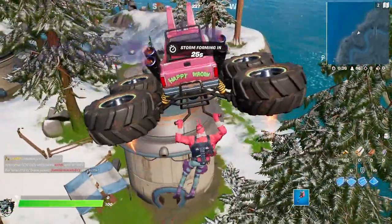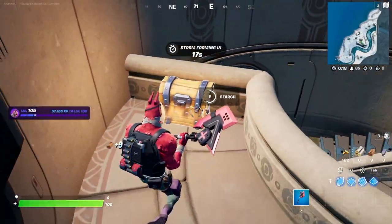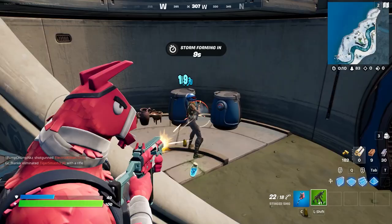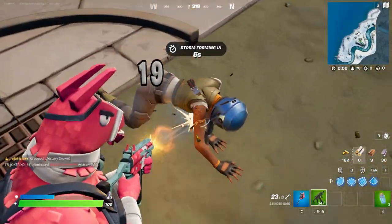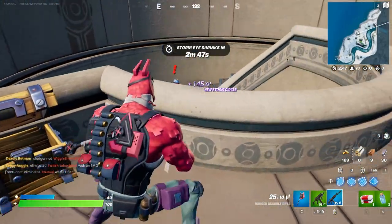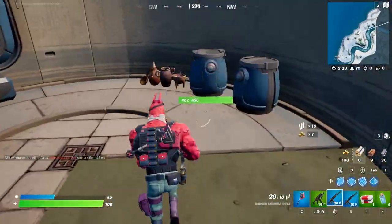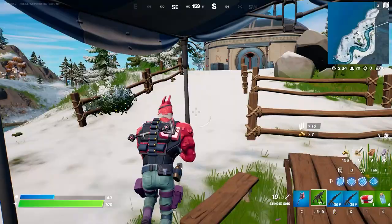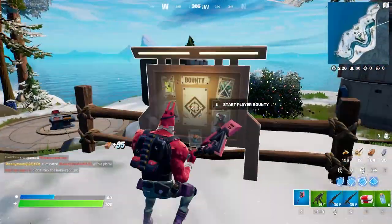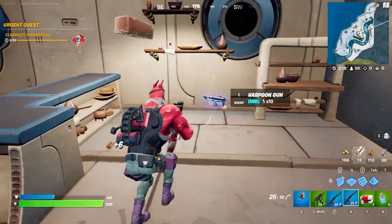That guy does not look friendly — are there like bosses in here? Are you friendly sir? Yeah, you definitely don't look friendly. I'm sorry, I had to take you out. Your friends coming up to fight me? GGs only. We got ourselves a bounty board. I think I saw a rift here — there is, okay cool. So we can loot here and then take the rift to get out. I love that. Hopefully that's the case with a lot of the POIs — they have rifts around them.